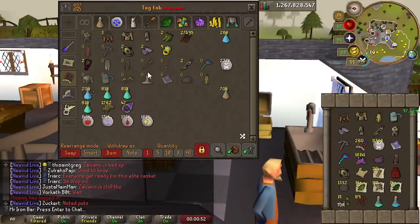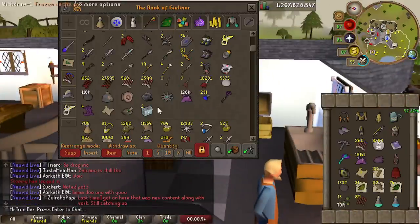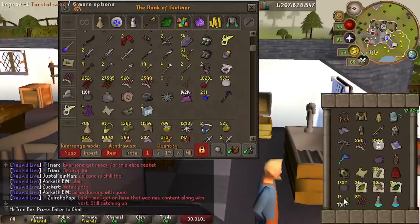Let me see how many essence I have. I'm so close — 142k. Holy shit, just 8k more and we get the Imbued Heart upgrade. I can't wait to have some fun with that.